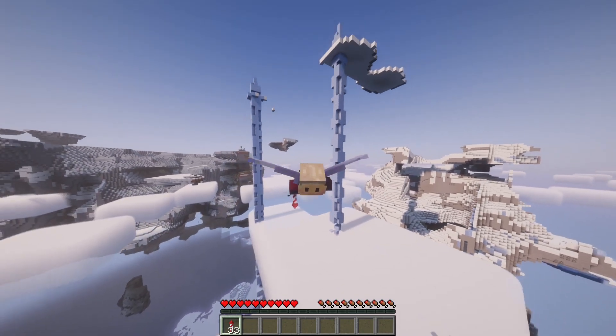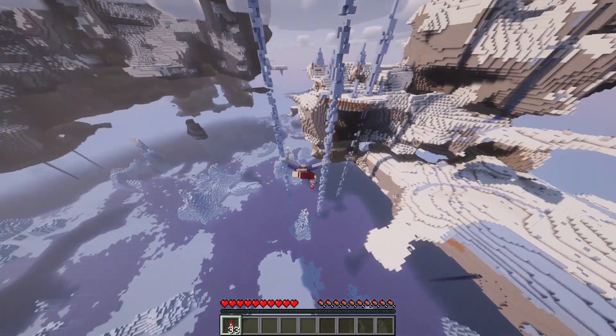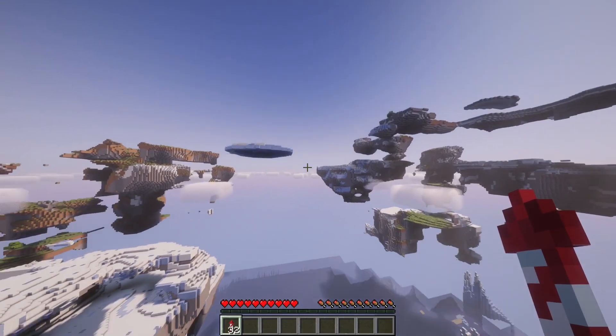Also, these ice spikes are pretty cool. Let me see how low it goes — oh my god, that's funny. I love ice spikes in these floating world generation types, they just go crazy.